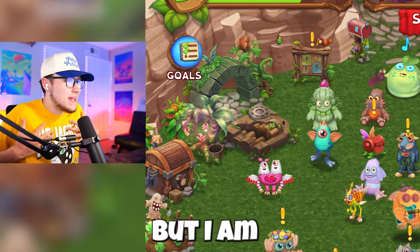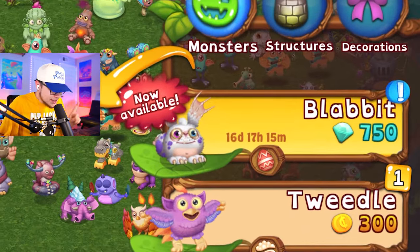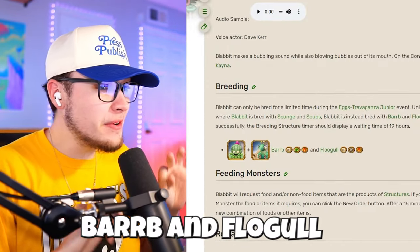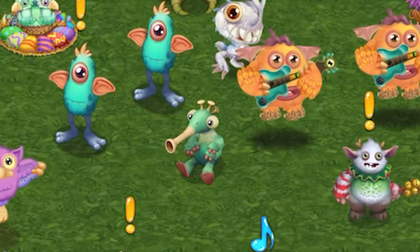I don't know how many of you guys are religious, but I am actually a Christian, so I just love getting to celebrate things like this and to celebrate the name of Jesus. Anyways, Blabbit is going to be the first monster we're going for today. According to Google, Barb and Flogal is going to be the best combination to get Blabbit. I believe I have both of those monsters — there's Barb, and there's Flogal.